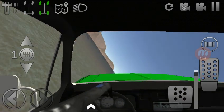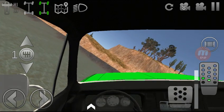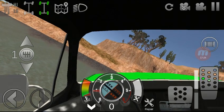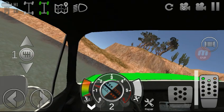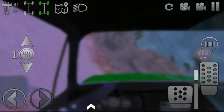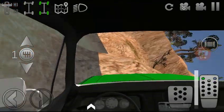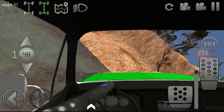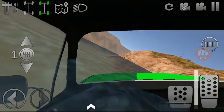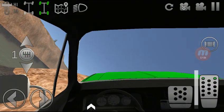We're gonna flip — nope, we didn't flip. This is really sketchy. Look at our gyroscope down there — we're literally all the way sideways. Water damage, water damage, can't breathe! I can breathe again — that's funny, I've gotta RP that out.